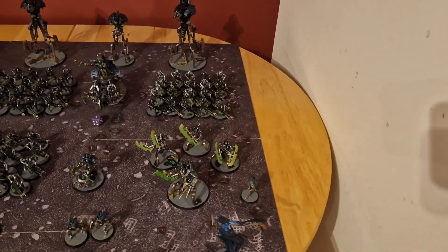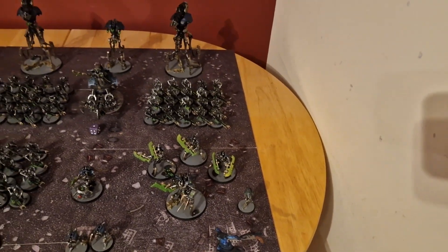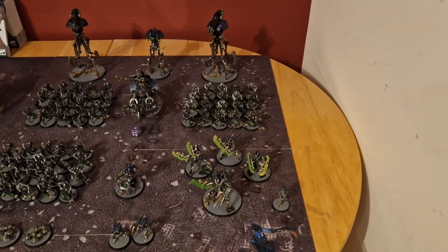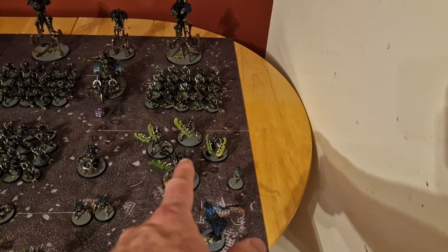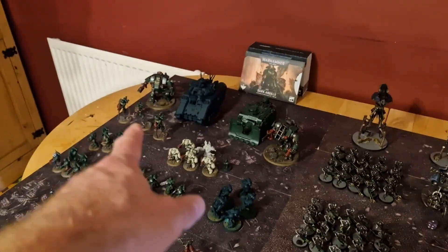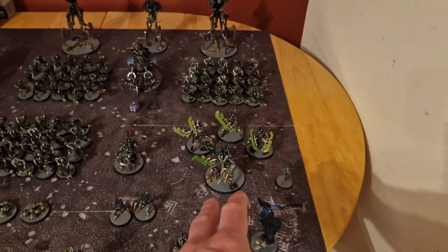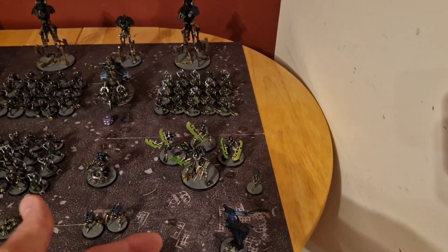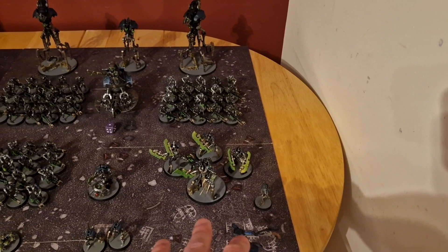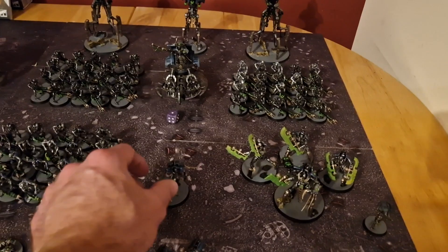A unit of three Skorpekh Destroyers — once per game they get devastating wounds with the plasma sight, and they ignore all hit modifiers. Joining them is a Skorpekh Destroyer Lord who gives them lethal hits, does mortal wounds on the charge, and is a durable character. John's suppressors shouldn't bother shooting at them since the Destroyers ignore hit modifiers in combat.